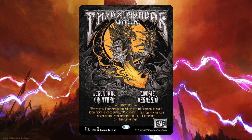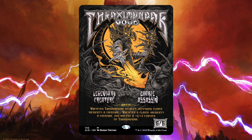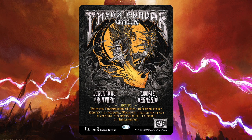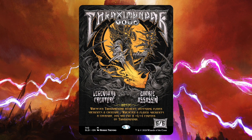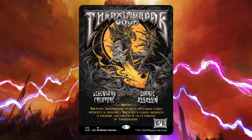The goal of this deck is pretty straightforward: we're going to cast Thraxamundar early, start swinging, then between his attack triggers and us sacrificing our own creatures for value, we're going to make him huge and hit for a lot of commander damage. An upside that I think goes unnoticed a lot of the time is that he gets the counters when any player sacrifices a creature — your opponents might choose not to use some of their own sacrifice outlets in order to keep Thraxamundar from getting bigger.